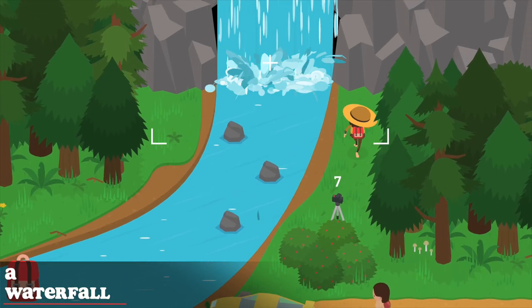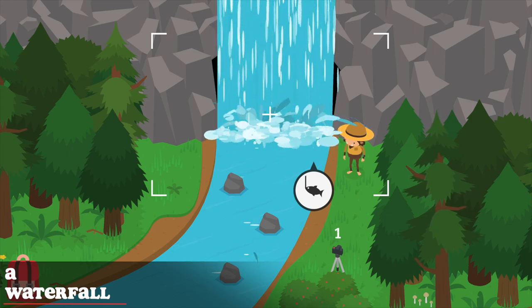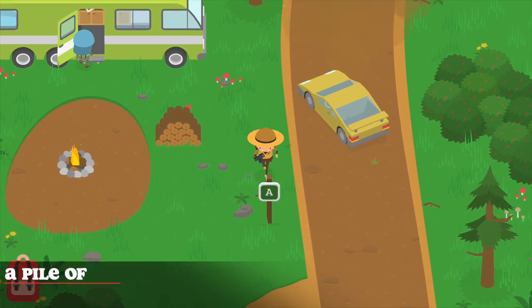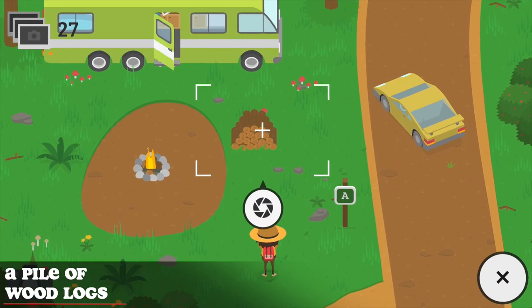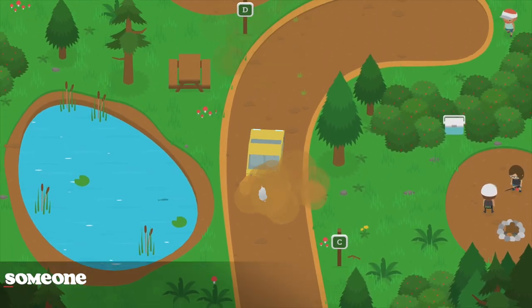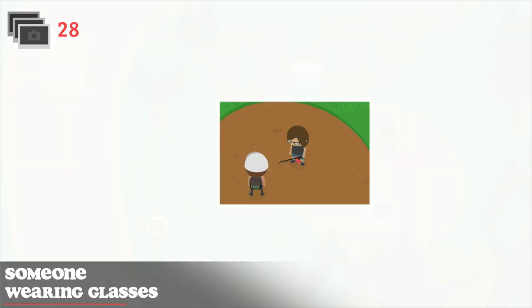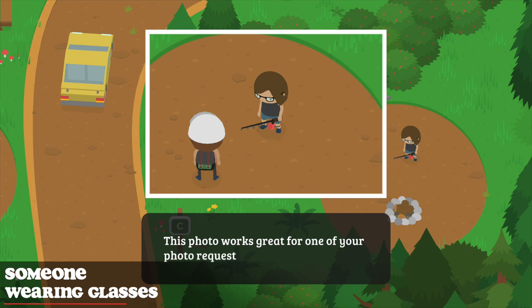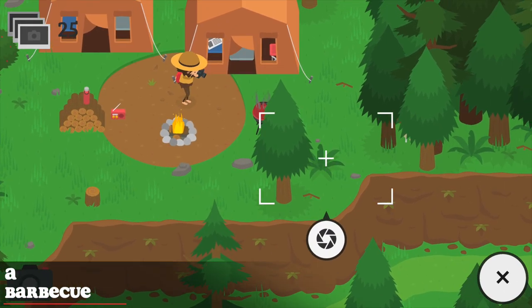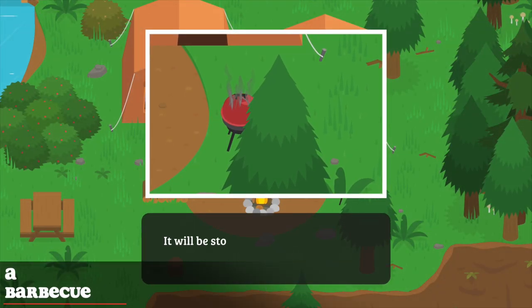To take a picture of the waterfall, simply drive all the way to the campground and you will find the waterfall all the way at the top. Next, head out to the RV park and look around for a pile of wood logs. Also while you're there, look around for people wearing glasses. For the barbecue, make your way back to the campground to find somebody cooking food on a barbecue — take a picture, and why not steal some delicious food as well.